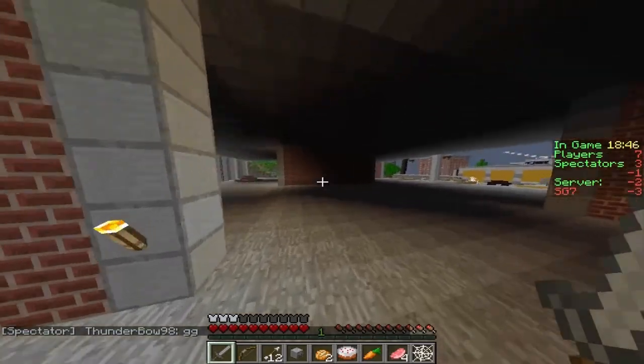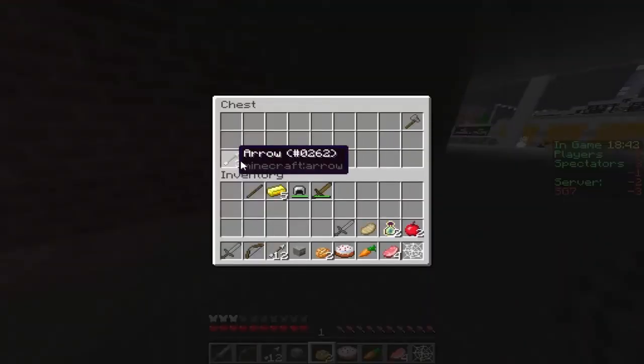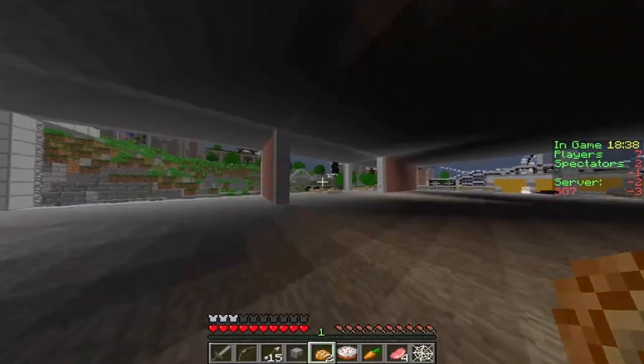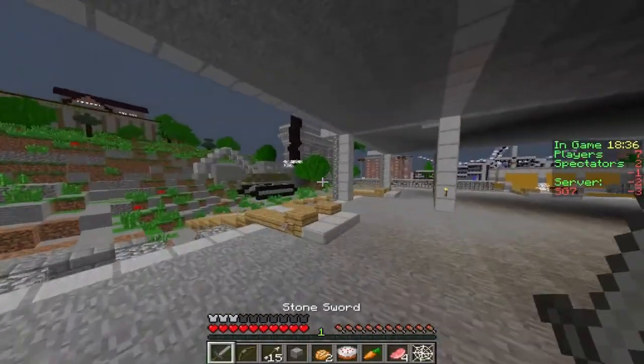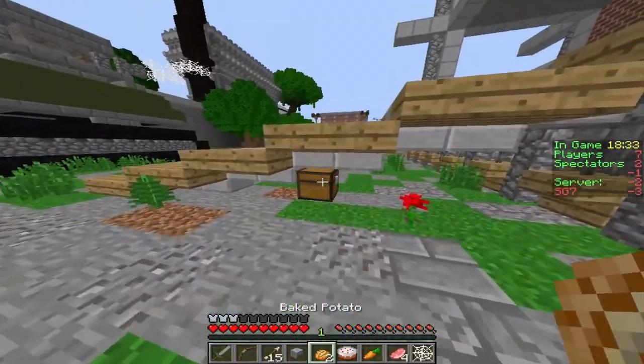I have one level right now because every time you get a kill on the server you get a level of enchanting, which is really nice. We have five golden ingots and two apples, so if we want more ingots we can make a golden apple, which should be sick.